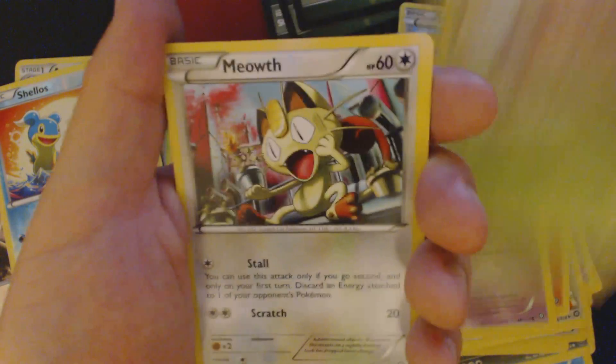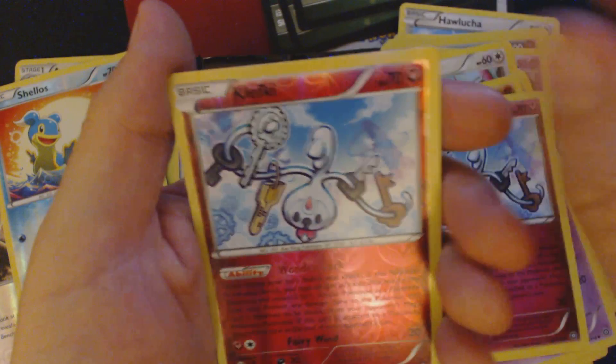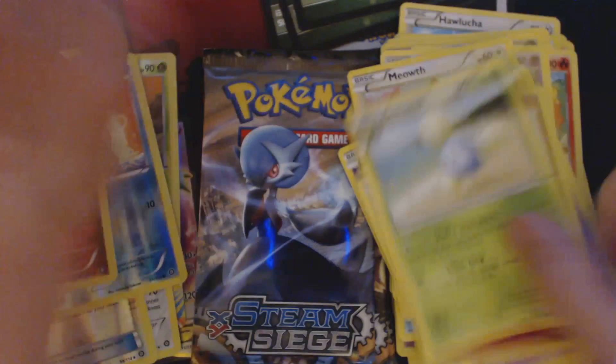Litwick, Hoppip, Meowth, Chimchar, Nosepass, Gardie, Spirit Link, Lampent, Klefki, Reverse Hollow, Klefki, and Jumpluff.